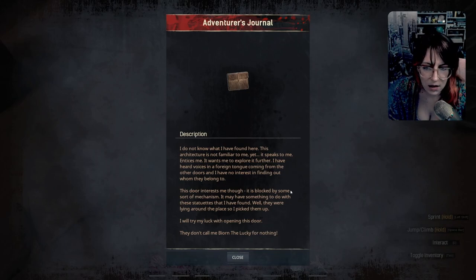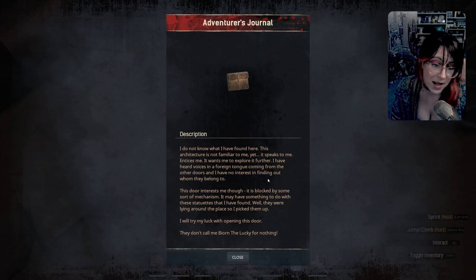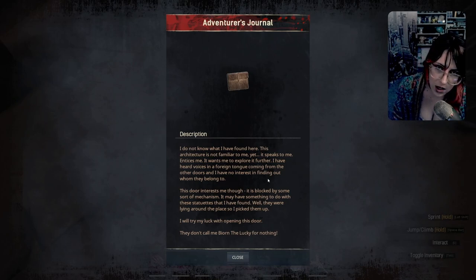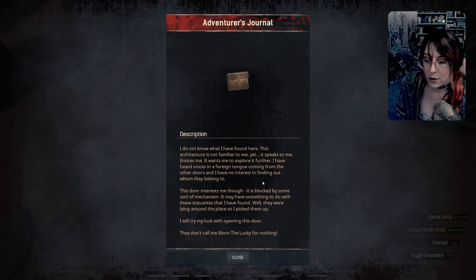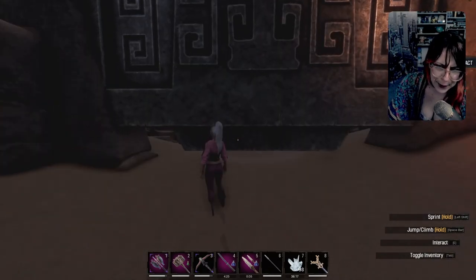A little story here: 'I do not know what I have found here. This architecture is not familiar to me, yet it speaks to me, entices me — it wants me to explore it further. I've heard voices in a foreign tongue coming from the other doors. I have no interest in finding out whom they belong to. This door interests me though — it is blocked by some sort of mechanism. It may have something to do with these statuettes that I have found.' Anyway, avoid these traps because they suck — they'll mess you up.